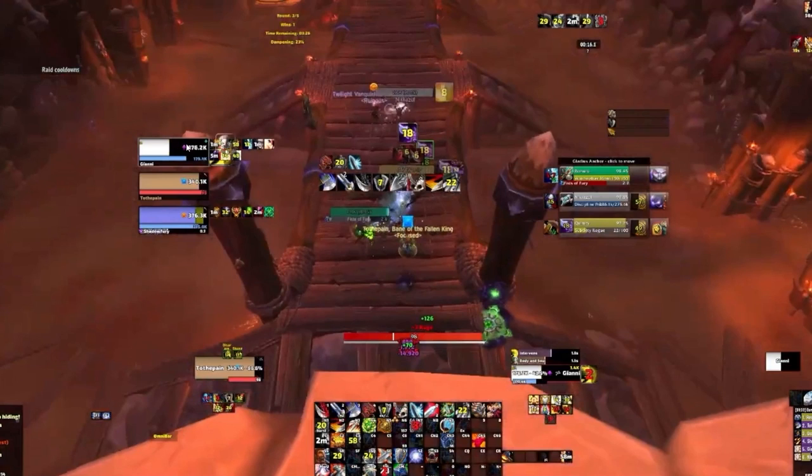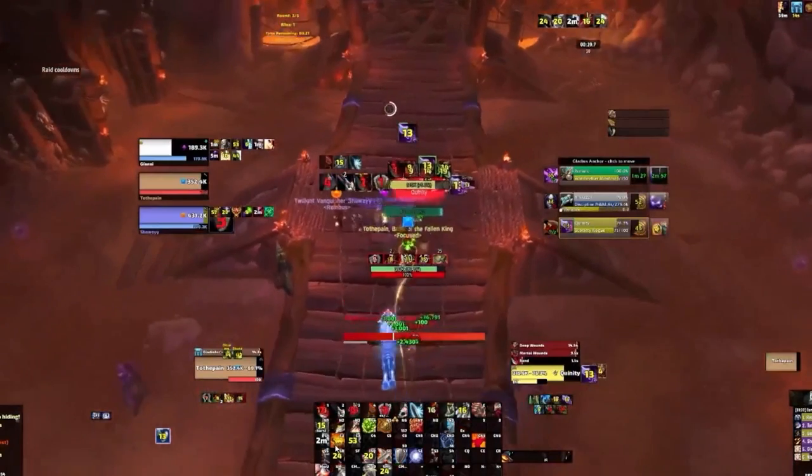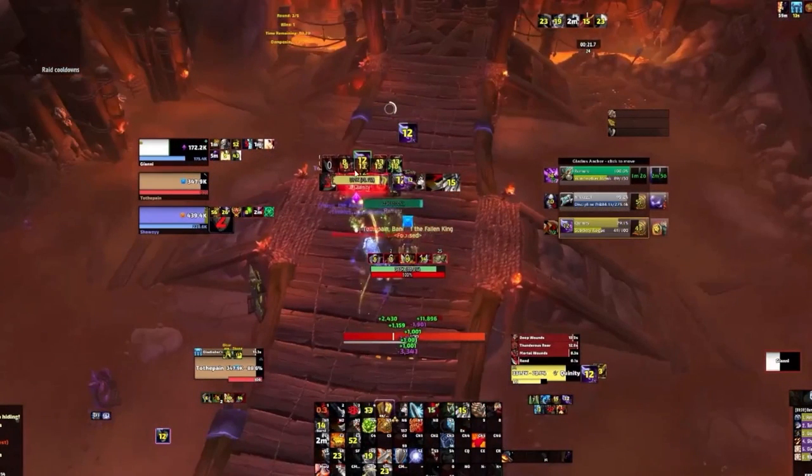I like the Intervene on the Priest when he's low on health - this is a good Intervene to save him. But now's the time when you really want to pressure these melee. You should have had a Sweep and Strikes here. Again, you're using Dragon Roar without Colossus Smash. Remember, Colossus Smash is your most important offensive cooldown - it increases all of your damage: the Dragon Roar dot, Mortal Strike, all of your dots, everything. So always, if you want to use Dragon Roar, you should ideally have Colossus Smash up.